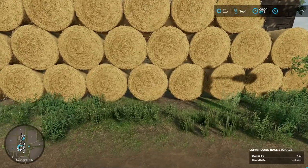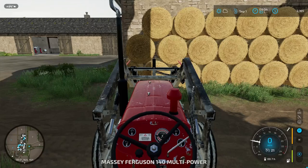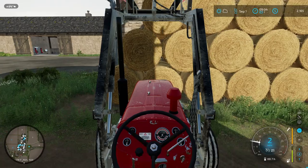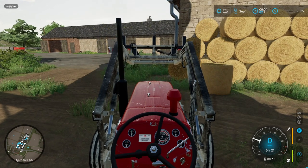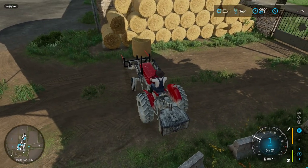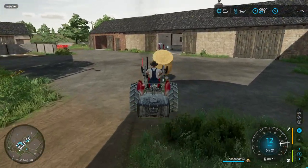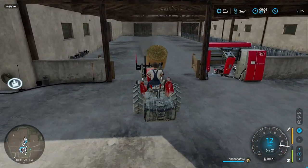I never did check to see if that was a direct drill, so I'll have to check on that. This is probably going to take a couple of bales. To put the straw into this cow barn you have to come in through this gate.